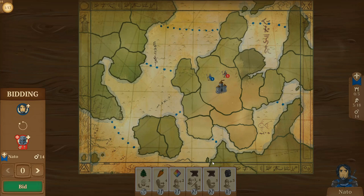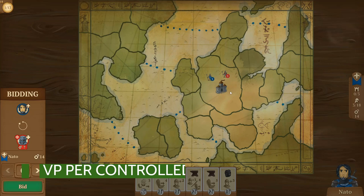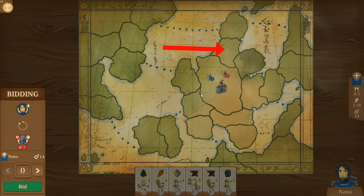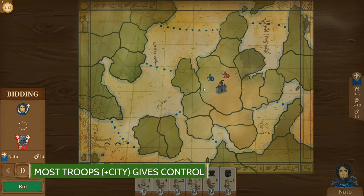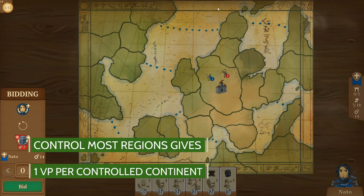The game is decided by victory points, as it is in most games. You can score victory points by controlling a region — these smaller territories here. If you have the most combination of troops and cities in a region, you control it. You can only have one city per region, but whoever has the most units there controls that region. That's worth one victory point per region. If you control the most regions on a continent, you also score one point for controlling the continent. You also get points for goods, which I'll touch on.